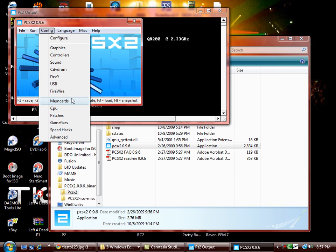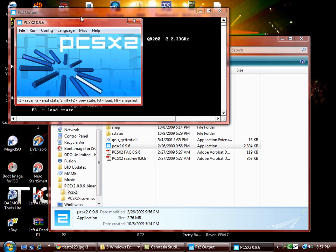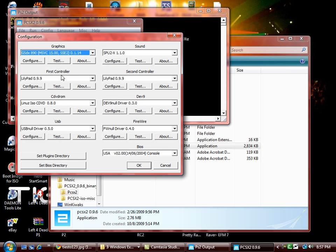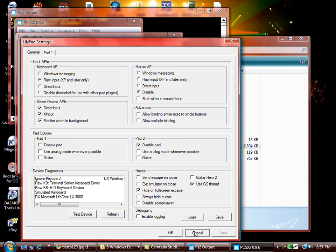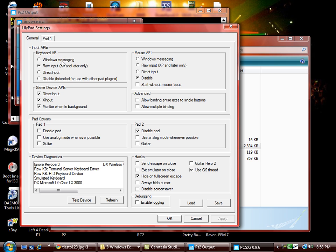Now the second thing I want to tell you about is your controls — one of the most important parts. You want to leave your configuration at LilyPad. Go to Config, then Configure. You should leave your first controller set to LilyPad Pad 0.9.9, and configure your controls from there.